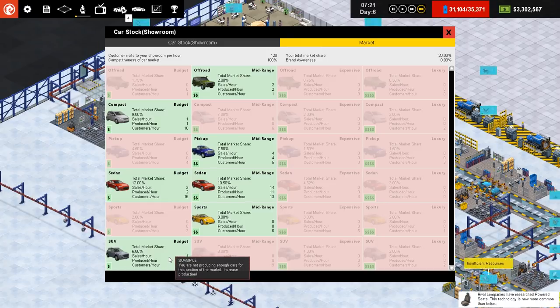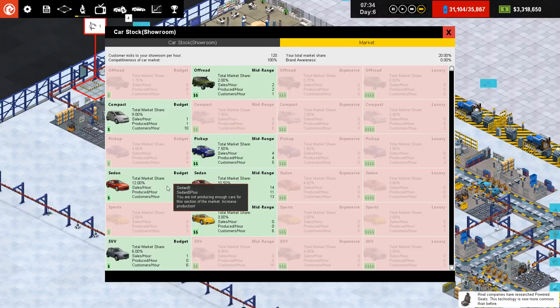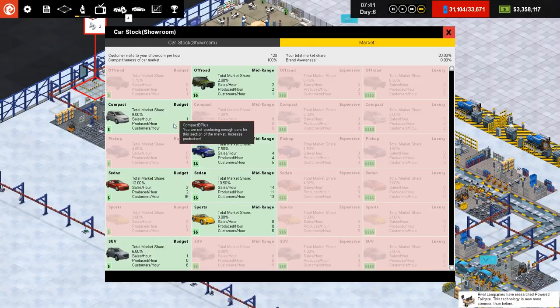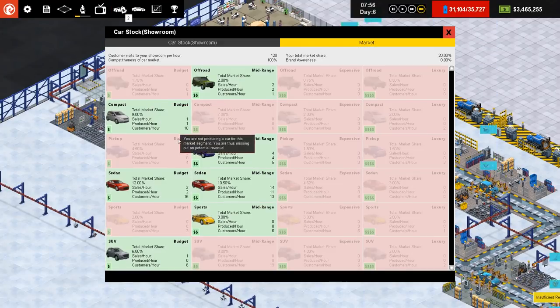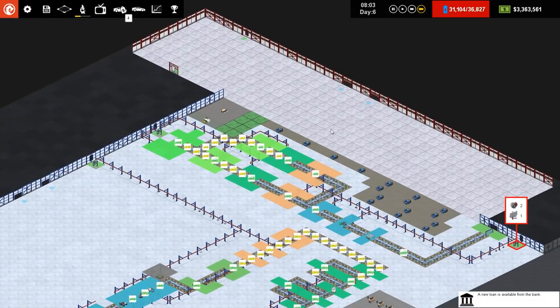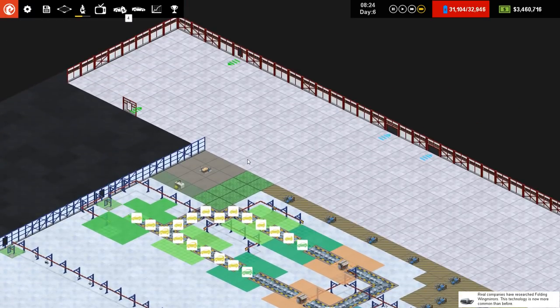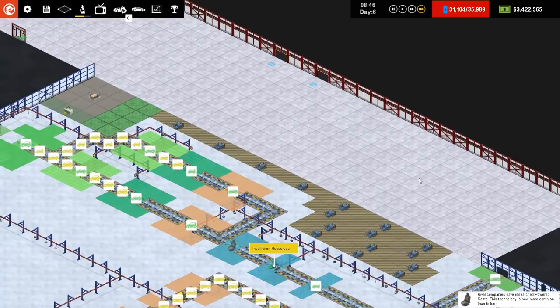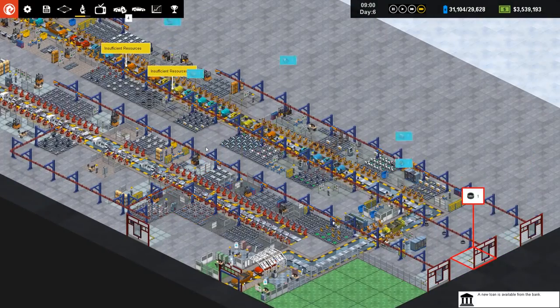The Sedan B+ is selling but only to one customer. The compact is not producing enough cars — we need to increase production. We're not producing any at all — not enough for any of them — but what we are making is selling. So there's probably no reason to get rid of it. The electric vehicle on this line isn't going to be a Tesla or a really high premium model; it's going to be whatever we can do to make it hybrid or electric.